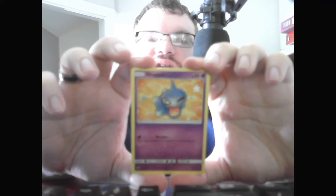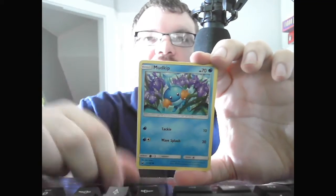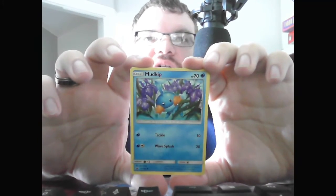Basic Shuppet, HP 50 Psychic. Perplex — your opponent's active Pokemon is now confused. Basic Mudkip, HP 70 Water. Tackle, 10. Wave Splash, 20.